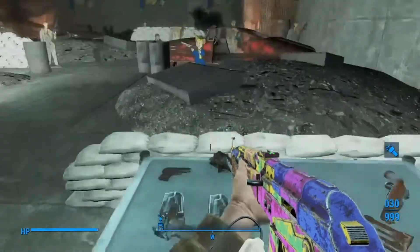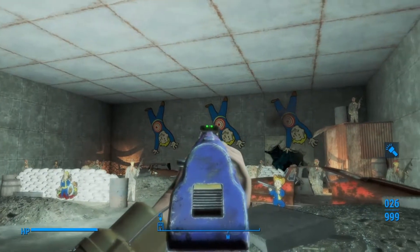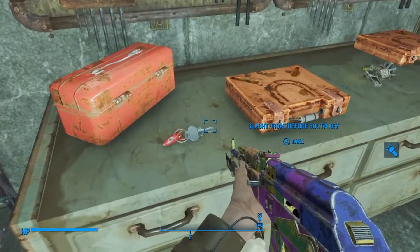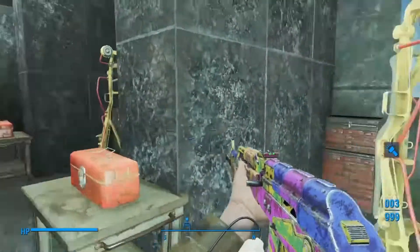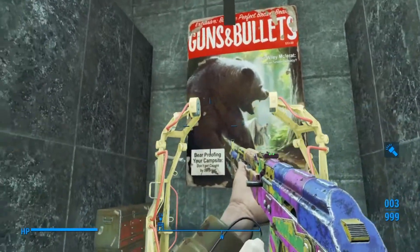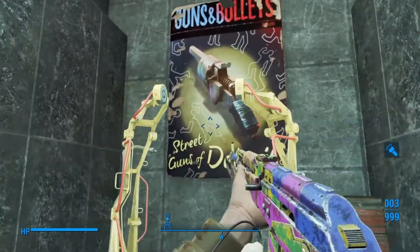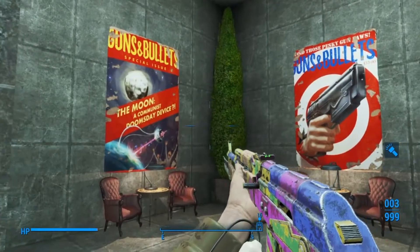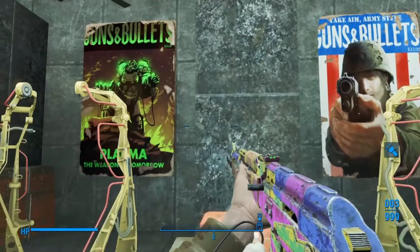It has lots of weapons and ammo. It's a cool little shooting range area. Right behind you is another key on this cabinet here. They use the magazines for posters, which looks really cool. Like that one there — that one is really cool.